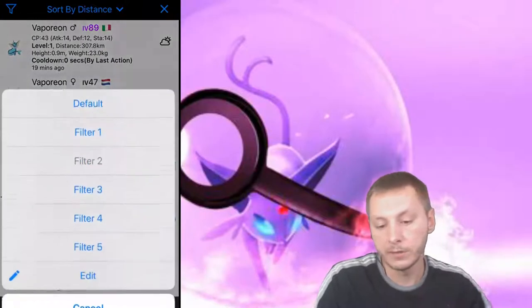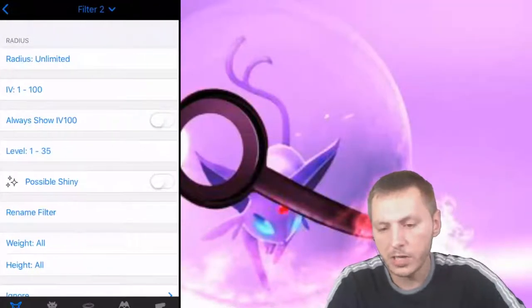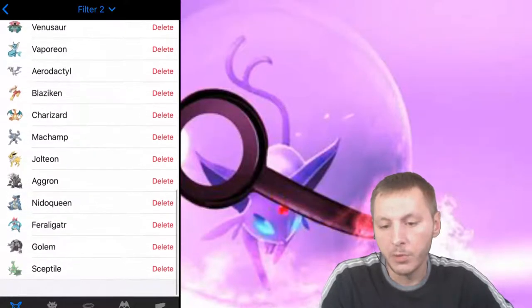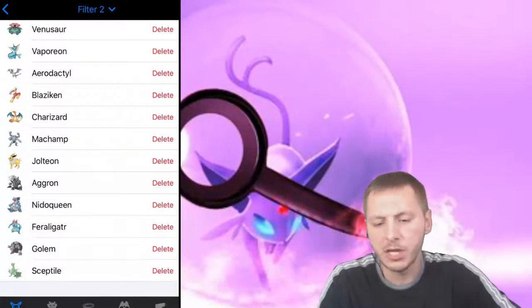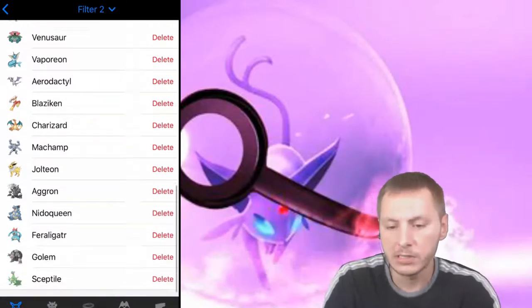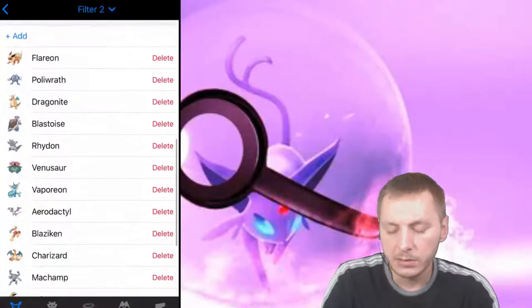I'll show you guys what I put in. We got Flareon, Poliwrath, Dragonite, Blastoise, Rhydon, Venusaur, Vaporeon, Erdek, Oblazik, Charizard, Machamp, Jolteon, Aggron, Nidoqueen, Inferigator, Golem, and Sceptile. Did I miss anything else?